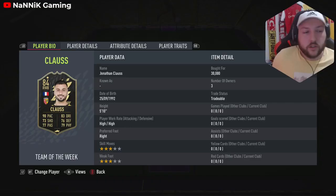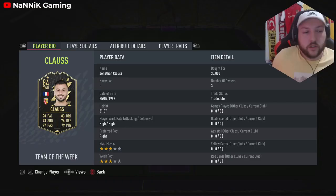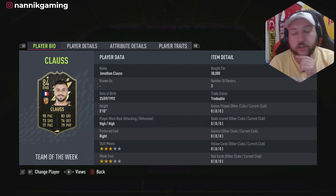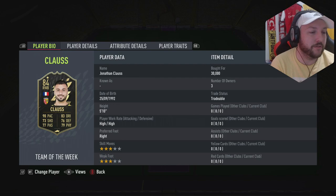We have got all the FIFA content you need on this channel. So the new team of the week is out — we've got ourselves the featured team of the week today. It is the right wing back or right back for Ligue 1, he does play for Lens — Jonathan Claus. Last year he had a really good boosted card eventually through FIFA.